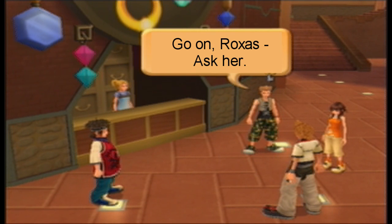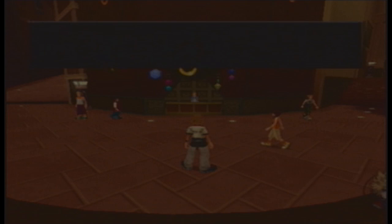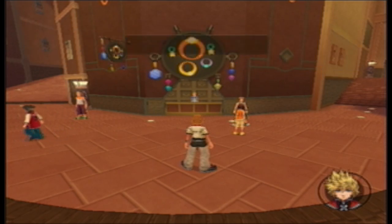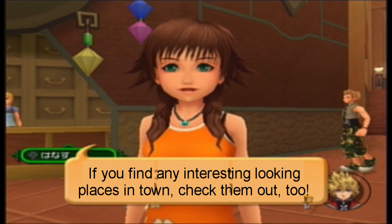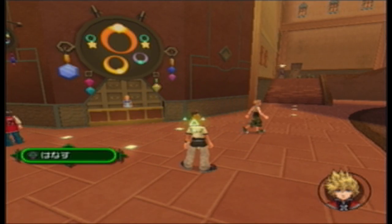Now we're going over to another shop with a lady. This is reaction commands, which is something new in Kingdom Hearts 2. You see the triangle when we go over to Olette? That is a reaction command. So when that appears, if you just press the triangle button, you basically react to the situation.